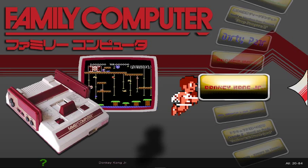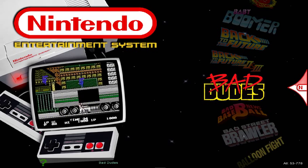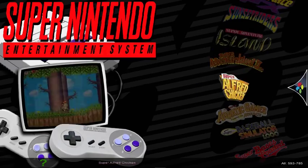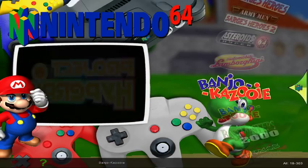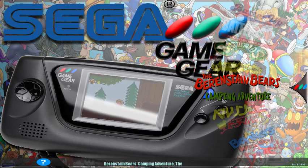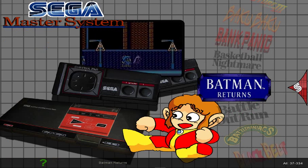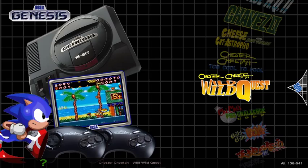Famicom Disk System, you're looking at 84. NES 778 — that's equivalent to my ultimate NES Classic build that I released not too long ago. Super Nintendo is next. Nintendo 64, 303 — which is pretty much standard for most builds I've seen. Sega Game Gear, you're looking at 335. The SG-1000, 75. Sega Master System, 334. Sega Genesis, 941.